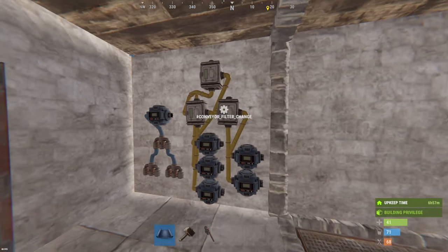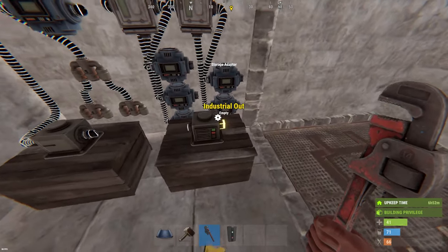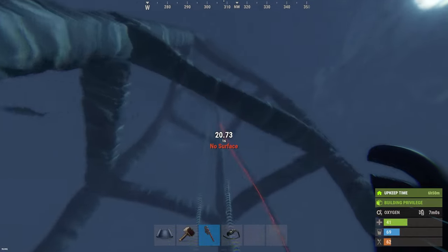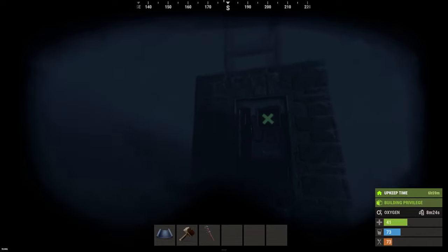A deposit box runs through a splitter, and then each line runs through a powered conveyor before going into the vending machine. Then the storage outputs all combine together and connect to our retrieval conveyor. That's it.